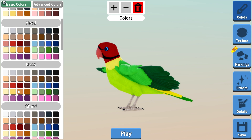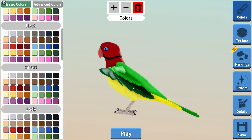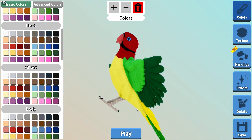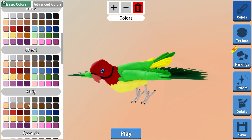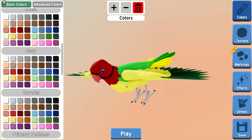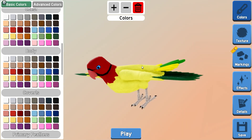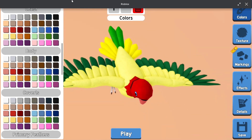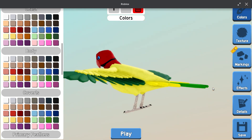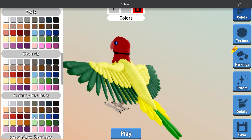Then we go down to the chest and select yellow for the chest. We also have to make the coverts yellow and the body yellow too — quite a lot of things have to be changed to yellow.